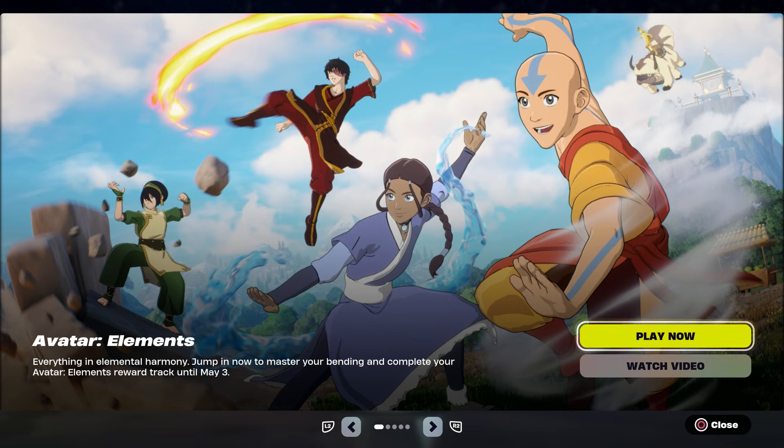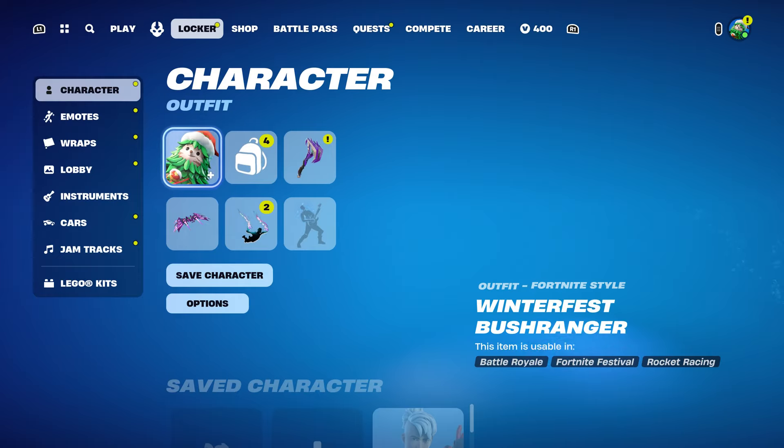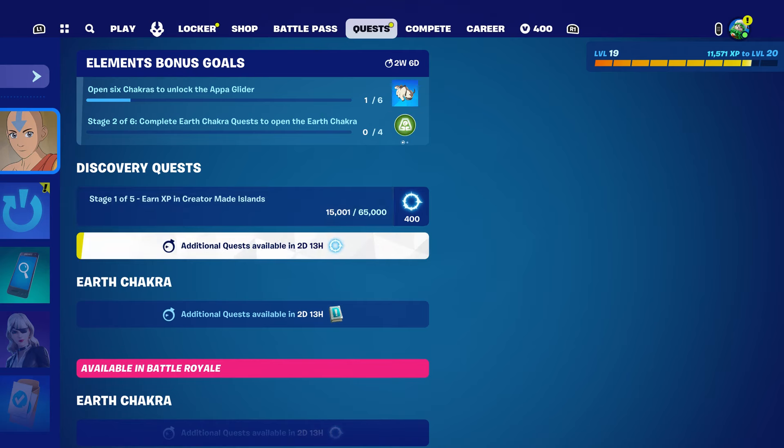What is up everybody, hopefully everybody's having a great time. In this video I'm basically going to show you another easy XP glitch method that you guys will use to rank up, and also to earn XP in creator main map. We could get over 500,000 XP and you guys could keep coming back to my video to keep ranking up every time we have a new discovery quest.